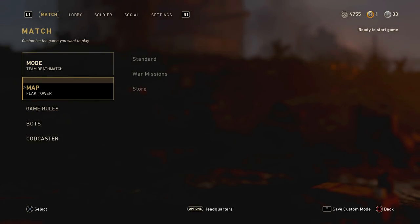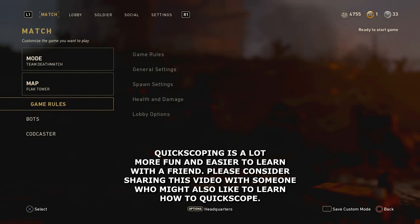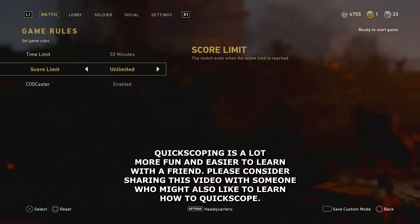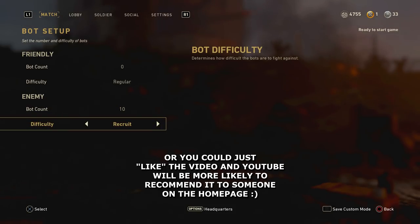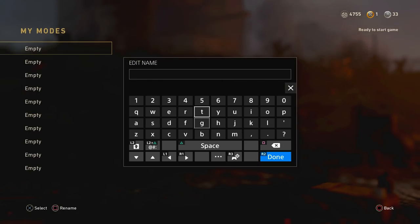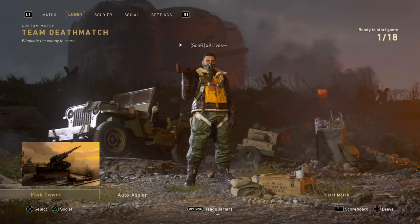A custom match against bots is the absolute fastest way to improve your quickscoping skills. I like the map Flak Tower because it plays best against bots. Set the game rules to a 30-minute time limit — you should be doing this for at least 30 minutes at a time if you're serious about improving — and set the score to unlimited. Set up about 10 bots and put the difficulty to Recruit, since this is just target practice and we don't need them shooting back too aggressively. Save it as a custom mode so you can go back to it easily.